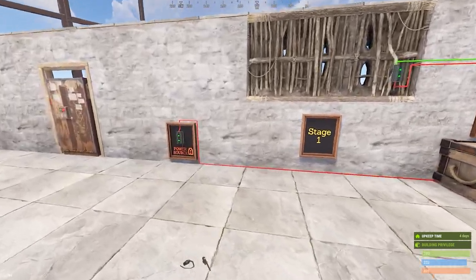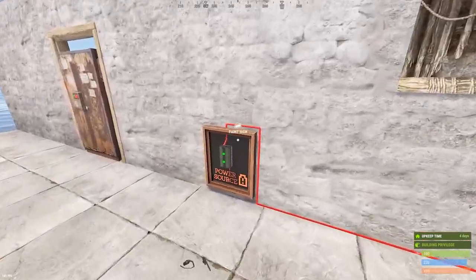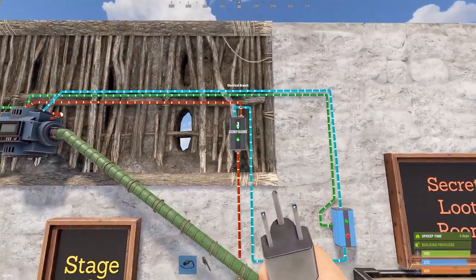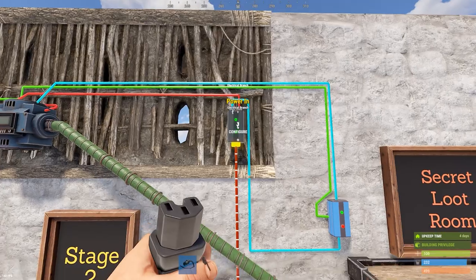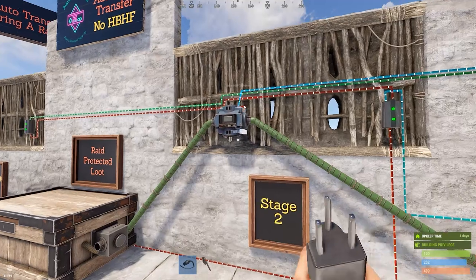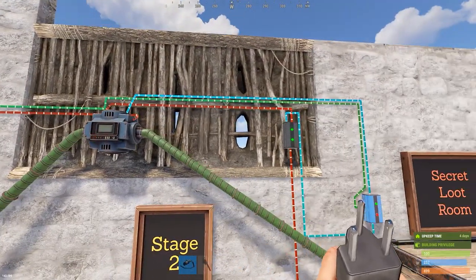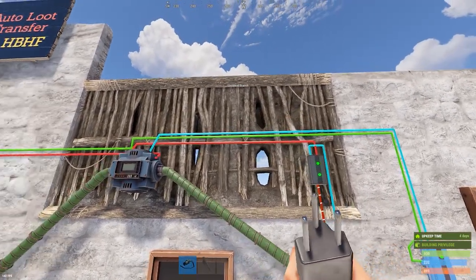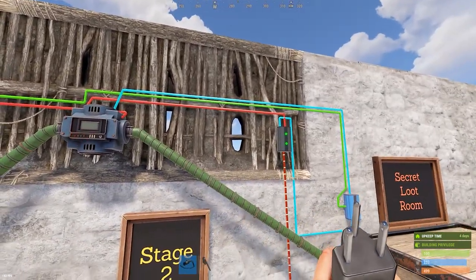For setup: from a power source you're going to send six units of power, running to this branch switch. From your power source, this branch — which has to be on the twig — the idea is that you want to eliminate the evidence of what's happened. We've got the power source going into this branch on the twig. When you're on twig, try to avoid running lines past the holes in case people see through them.